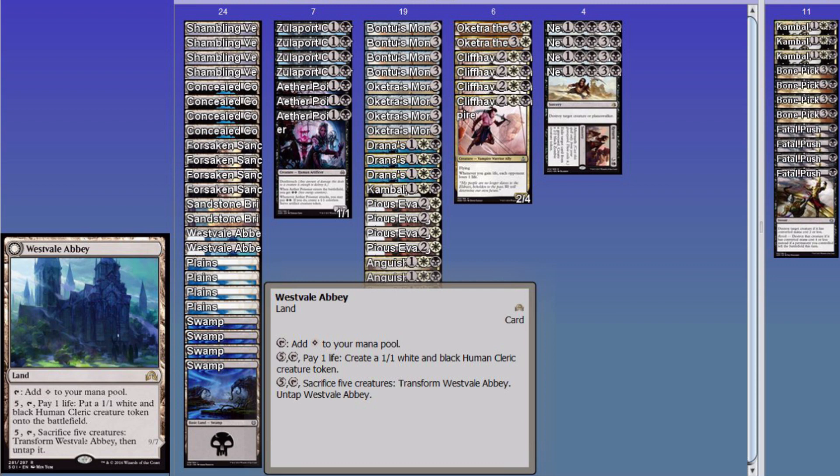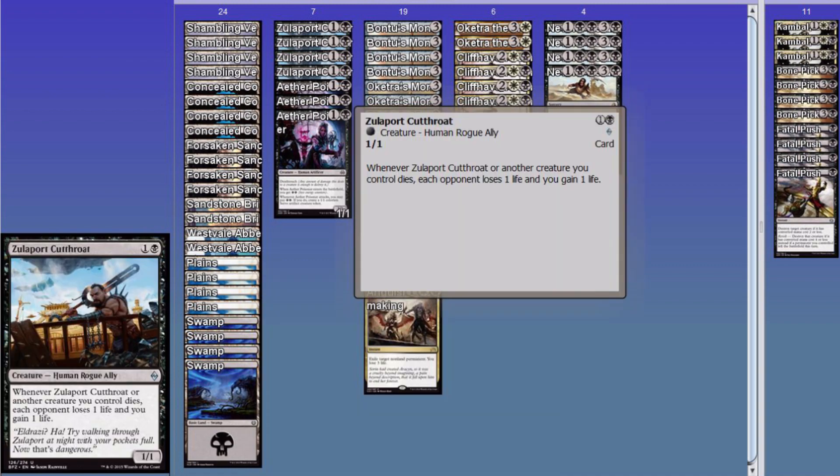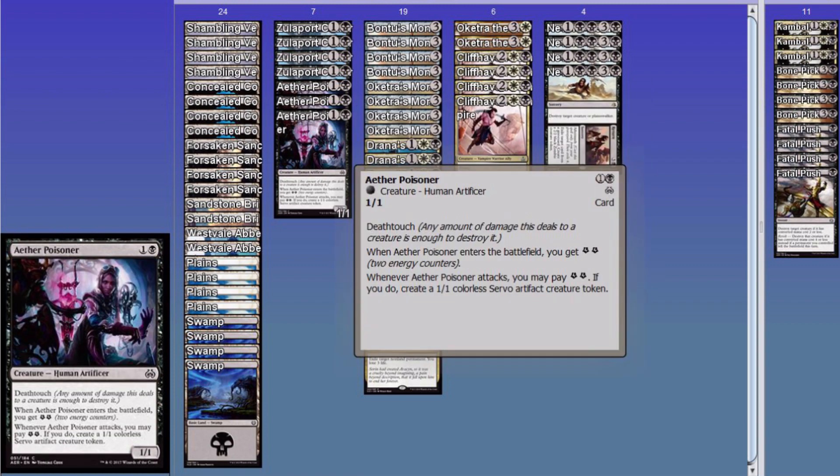It is a game winner. Plus, five death triggers on your side might just kill them. I did take out a couple death triggers, but there's a couple in this deck. Zulaport Cutthroat — talking about death triggers. Whenever he or another creature you control dies, each opponent loses one life and you gain one life. Fantastic. The next one arguably could be Gifted Aetherborn if you really want it, but I like creating two creatures because that's funny to me.